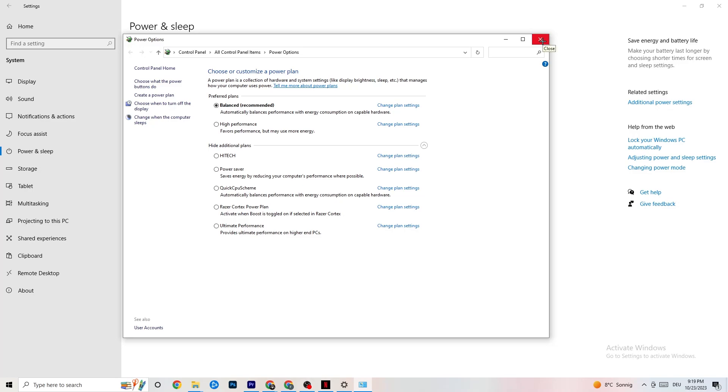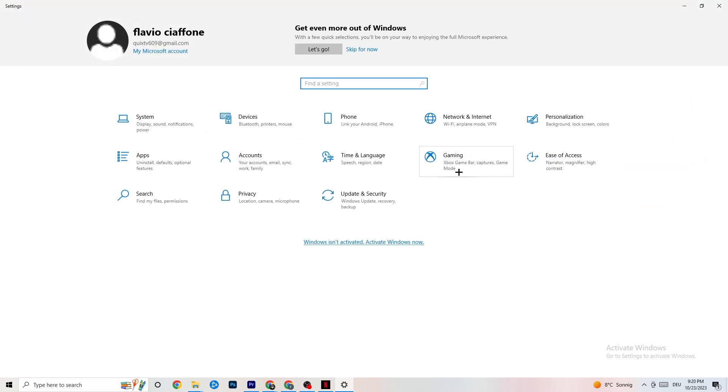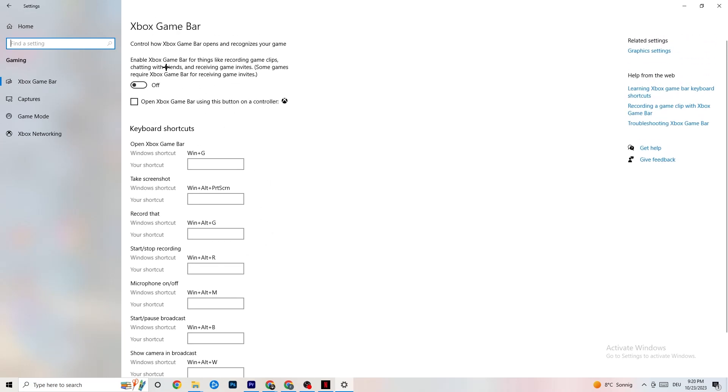Once you're finished, close that. Go back to the main Settings. Go to Gaming. You're going to see the Xbox Game Bar — I've turned this off and I want you to turn this off too, because the Xbox Game Bar will just suck a lot of performance. If it's running in the background all the time it will suck performance and cause your game to freeze, especially on low-end PCs. It will cause FPS drops.